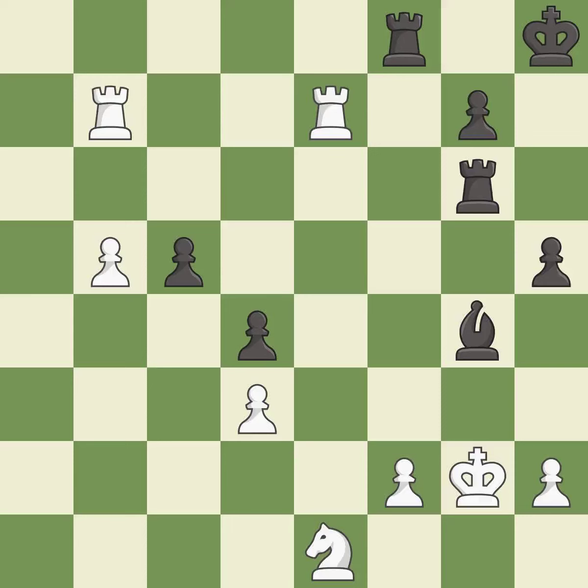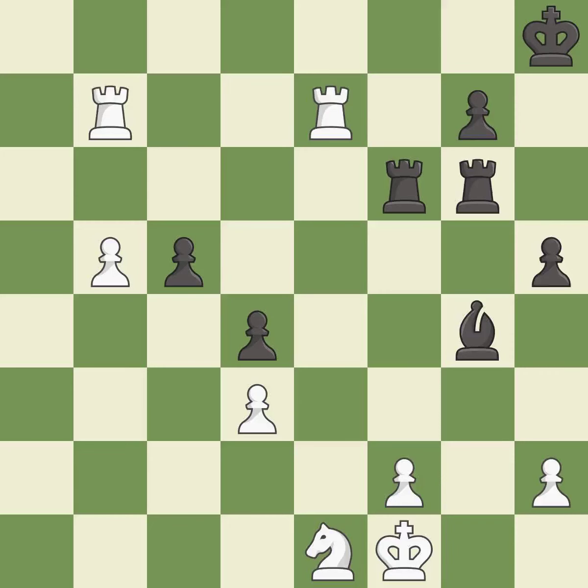This protects the attacked pawn. This threatens to reveal a check — it is excellent. This is the only good move. This prevents the opponent from being able to reveal a check — it is a great move. This connects the rooks, which helps them coordinate together in the future — it is best. This threatens to win a pawn — it is best.